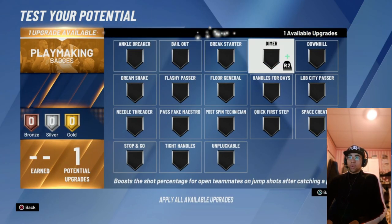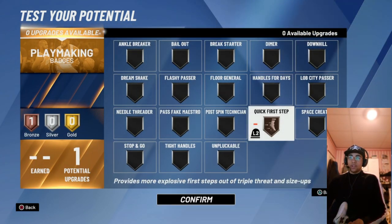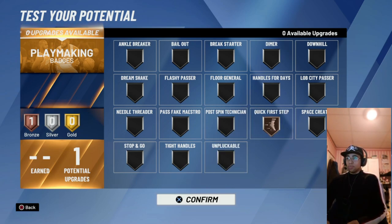Playmaking doesn't even matter, but I use quick first step just in case I have to iso a center who can play defense.